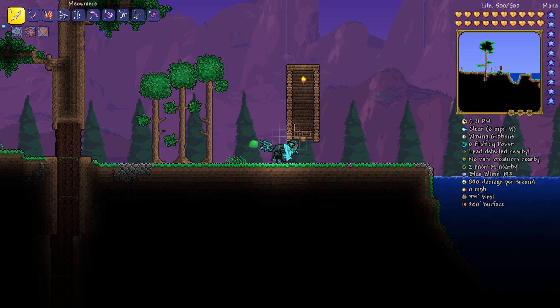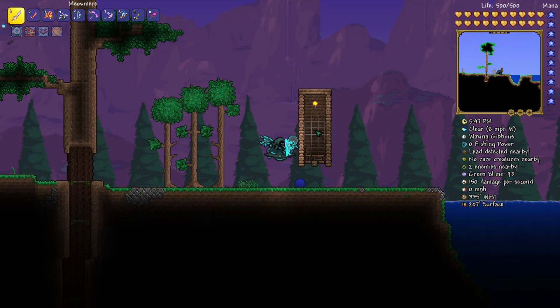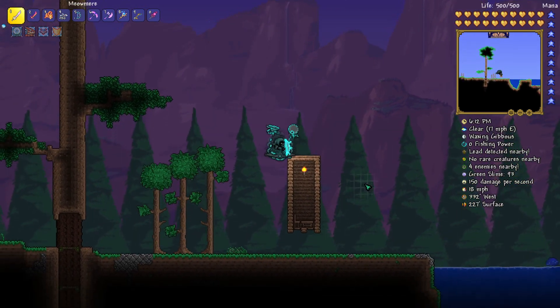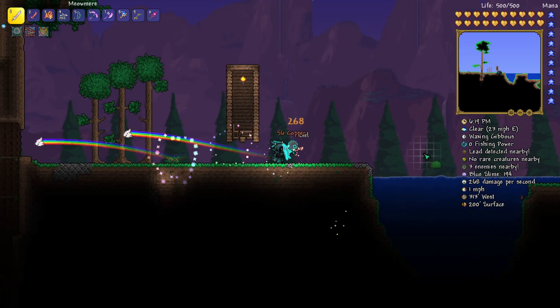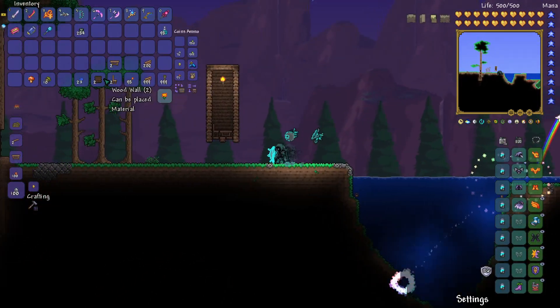Including the outer walls, it is five blocks wide and twelve blocks high. Don't forget you need to fill in the walls — you can use any wall of your choice, it doesn't matter. The house needs two platforms, a chair, a workbench, and one torch. This actually classifies as a valid NPC house. As you can see, the merchant is assigned here, though he hasn't physically moved in yet.